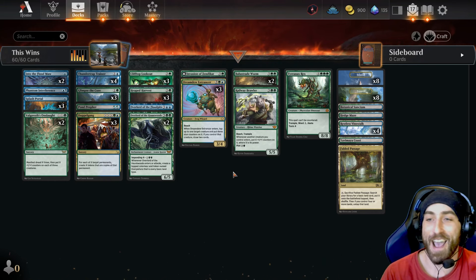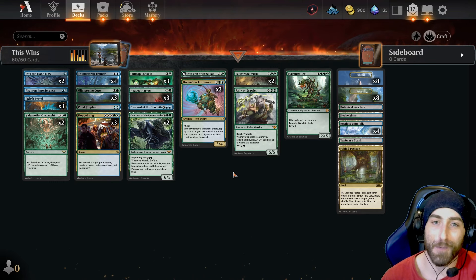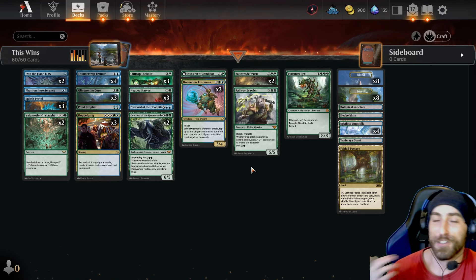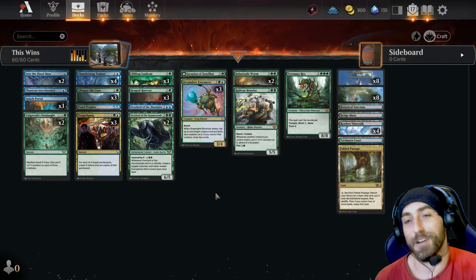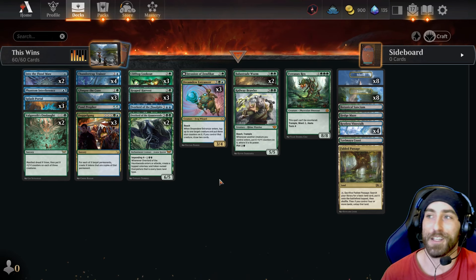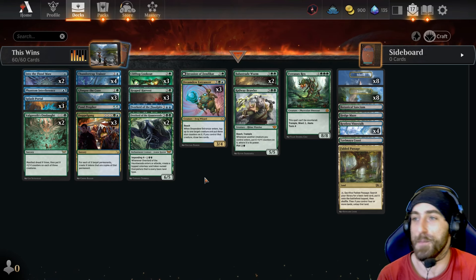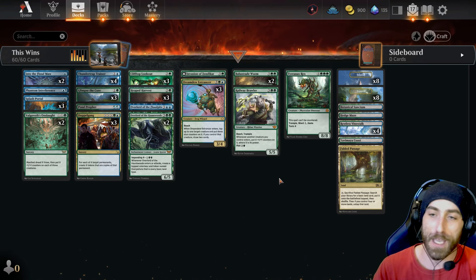This is probably my favorite deck in a while. We have enough big creatures to copy at least one. Even if they're running heavy removal, if they squeak one creature out we just copy it. Two Ley Line Bindings — there are just so many targets. You will not believe how much mana you can get up to. Let's get into the gameplay.